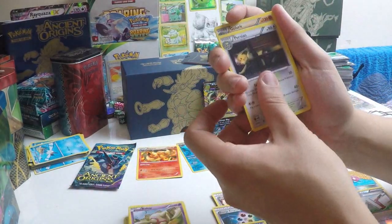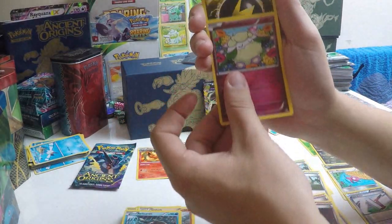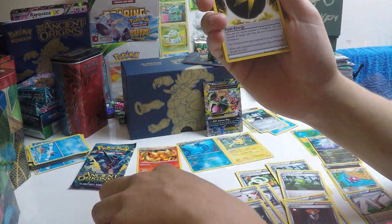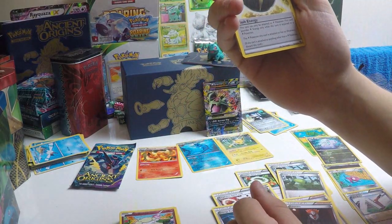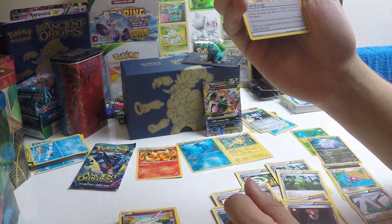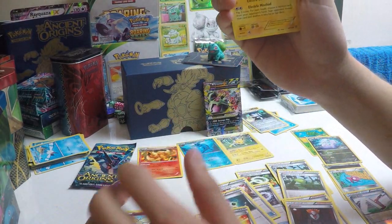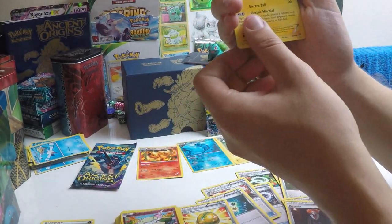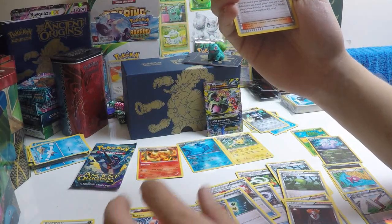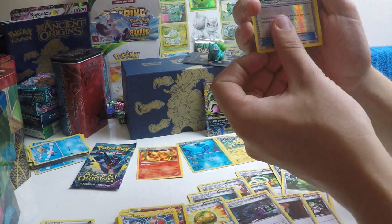Second to last pack now. A Baltoy, a Persian, a Golurk, a Relicanth, Cotoney. First special energy — Flash Energy. This card can only be attached to a Lightning Pokemon, and that Lightning Pokemon has no weakness. Quite interesting card, probably not worth the risk of being Enhanced Hammered, but never mind. Rotom, Hex Maniac, and a reverse Sceptile Spirit Link — that's nice.